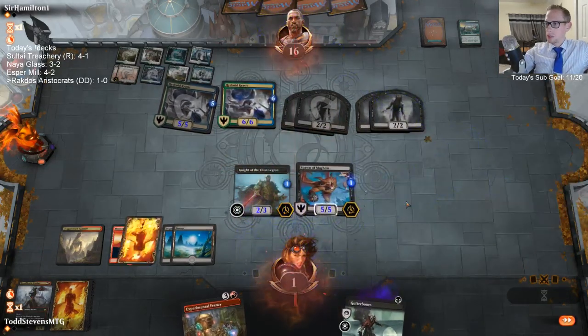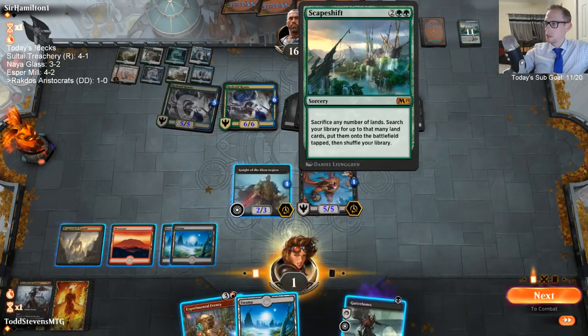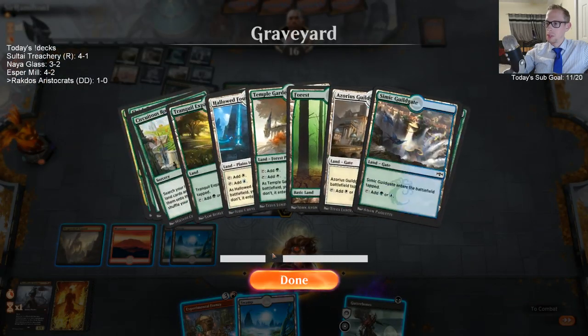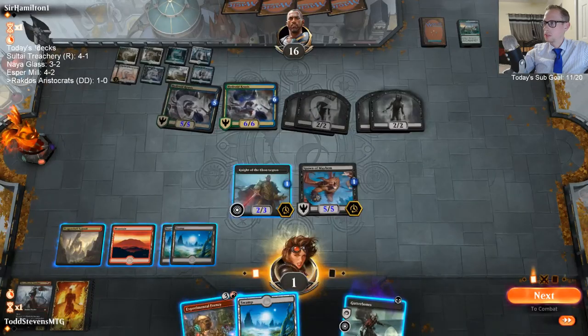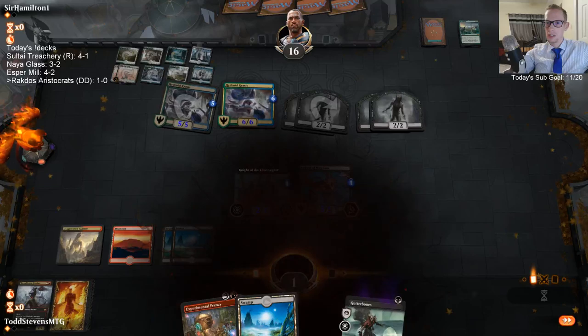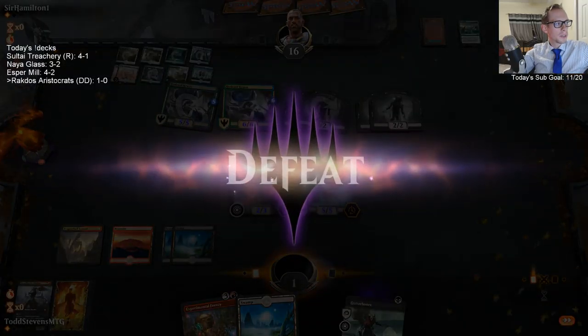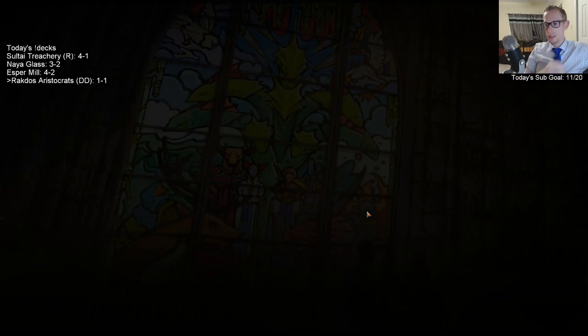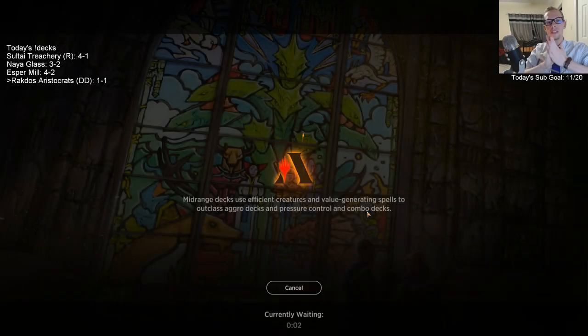This game was won by one draw step. Our opponent needed to draw either Elvish Rejuvenator or a Circuitous Route that turn — otherwise I think we were going to win. So they had like seven cards in their deck they needed to draw, and they did.